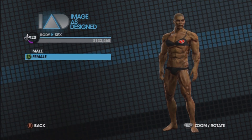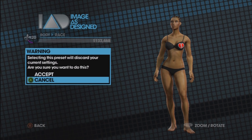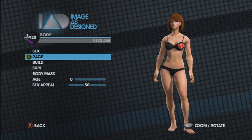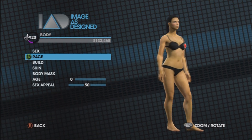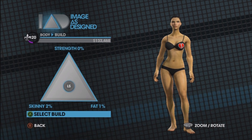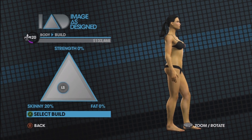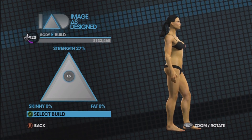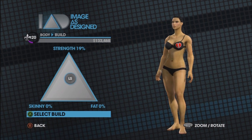Let's switch back to female - everybody likes looking at females on the internet, I know you internet pervs. We're gonna go with an Asian female... or Caucasian... actually I think I'm gonna go Hispanic. You can't really tell the difference that much - maybe a different tan color. This is my favorite build for the female: doesn't look all ripped and muscly, but still maintains some curves. I'll put it towards the middle - a little bit of strength and a little bit of fat.